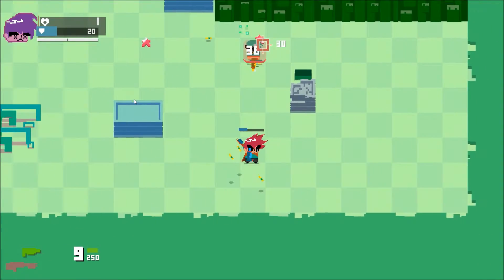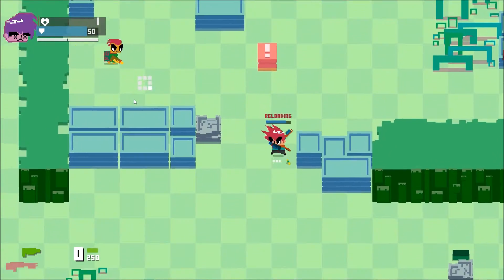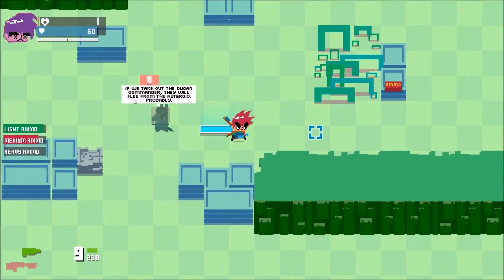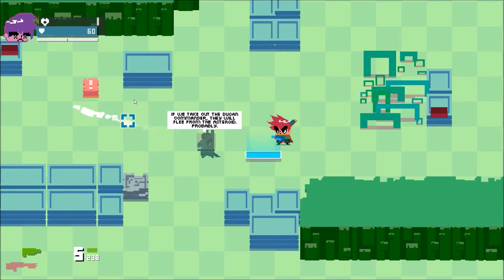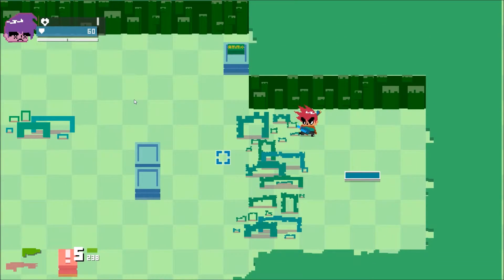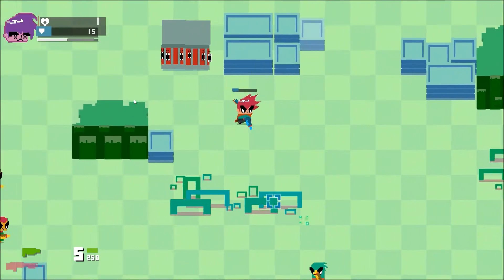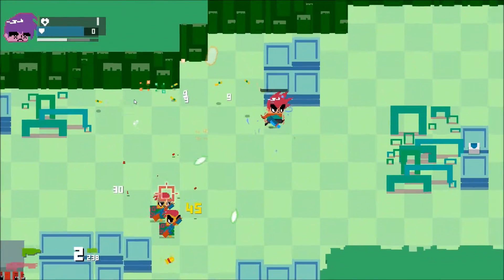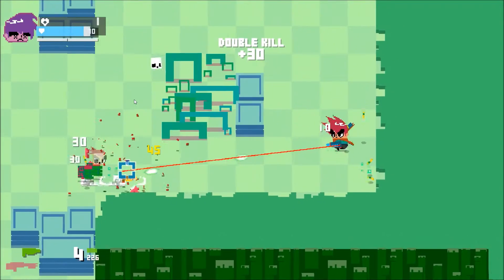I got this! One HP, the dream baby. Reload — take that, you ain't nothing with your squad. Explosions! Shotgun guy at one HP — come on, you can do it. Nice, nice, nice — yes! I'm too good for you.